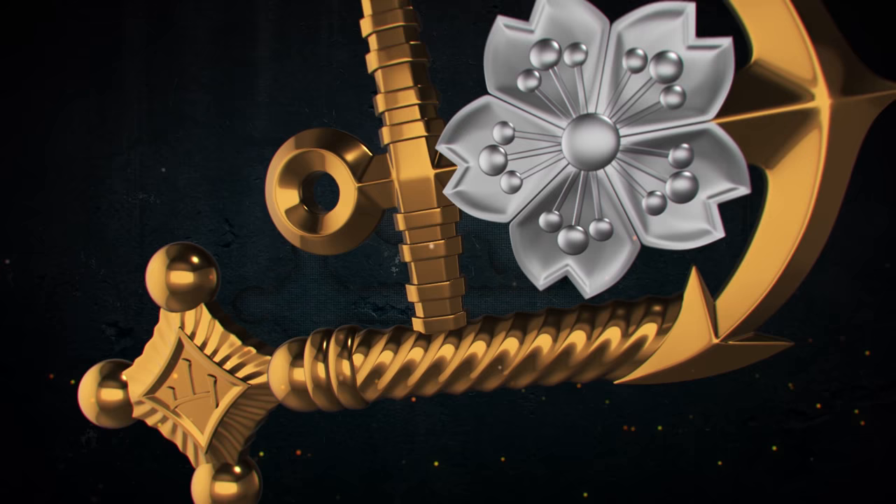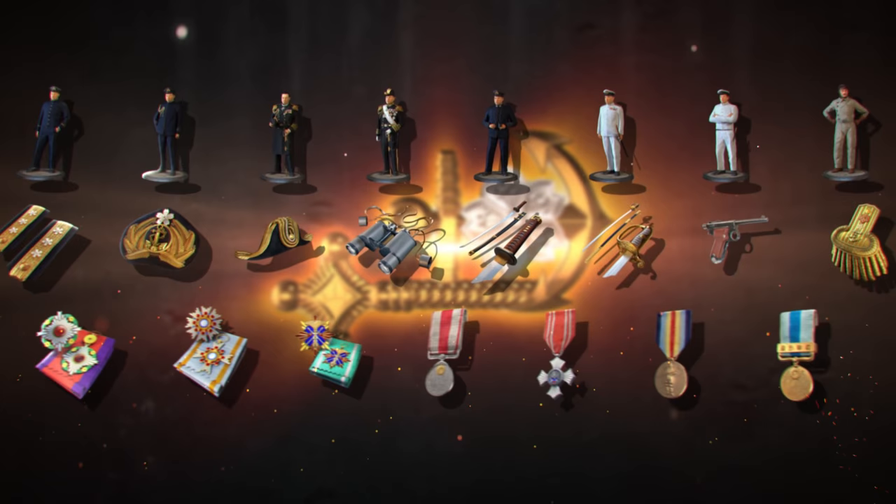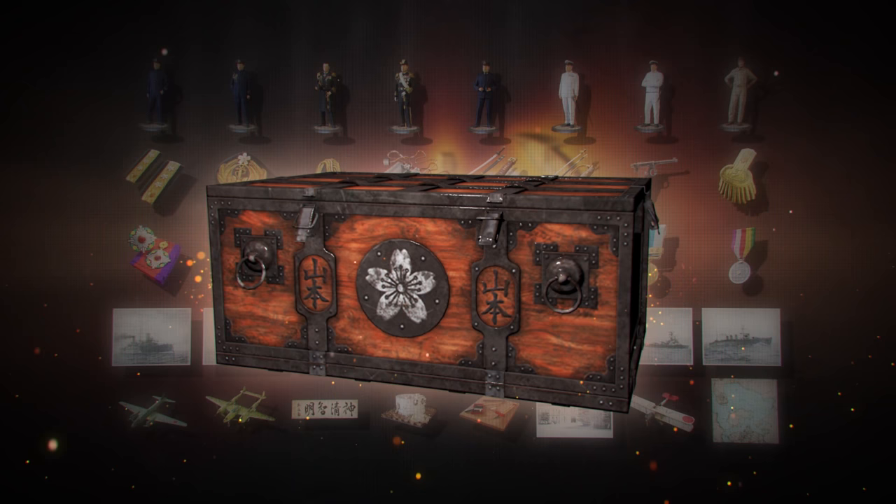But that's not all. After getting this unique commander, you will also gain access to a new collection. It consists of 40 items related to the personal life and military service of the commander-in-chief of the Combined Fleet of the Japanese Empire. The collection items will most likely be arriving in the daily containers along with other in-game property.